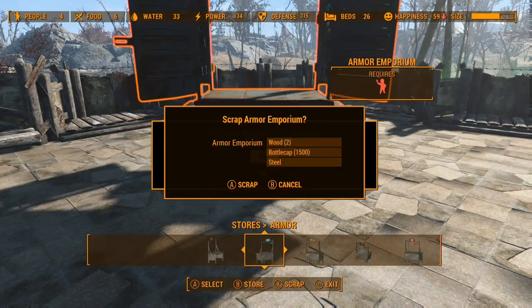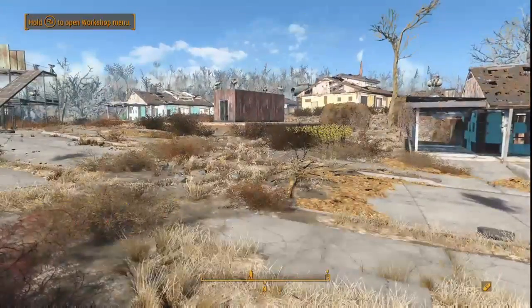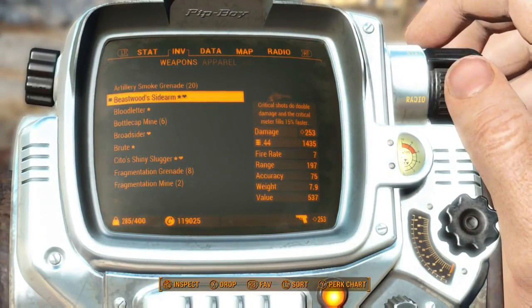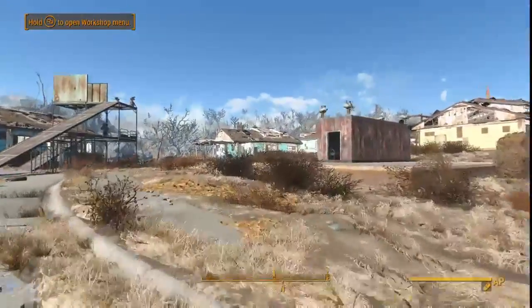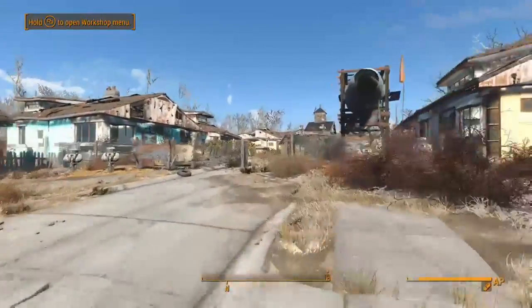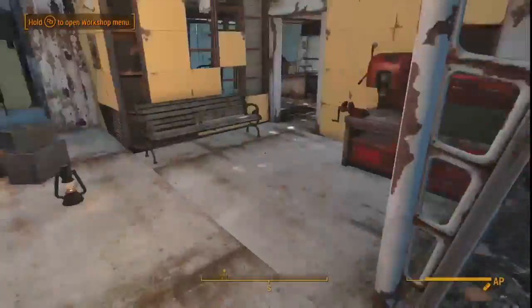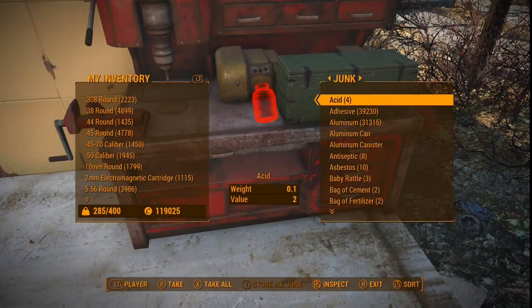I had 119,000 caps starting this glitch. It says 119,000 there, which is what I started with. But do not worry — go to your workshop, and in there under Misc or Miscellaneous will be your bottle caps. Don't say it doesn't work, because the caps are in your workshop. There's 29,000 caps.